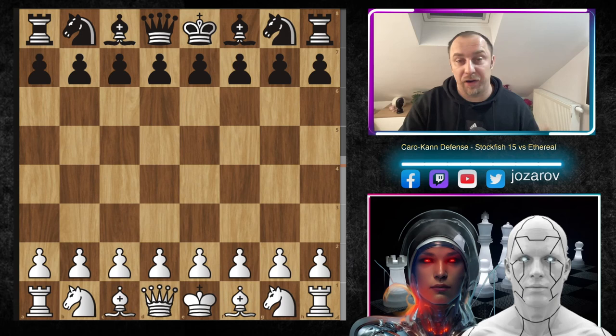Hello chess friends and welcome to this chess channel. Welcome to an incredible game I found on the official CCRL website — Stockfish 15 against another top engine, Ethereal, in a beautiful Caro-Kann defense. The Caro-Kann defense is a really popular opening, especially among beginners when you start to play chess.